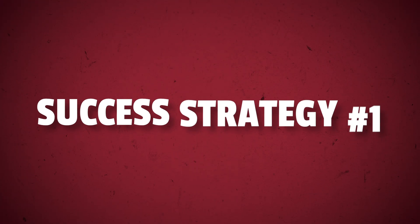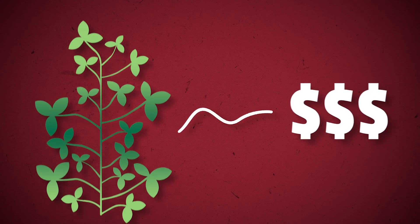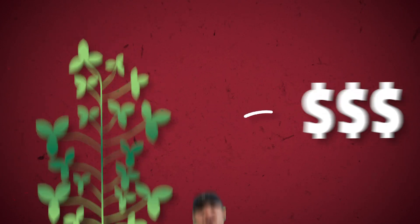Success strategy number one: fungicide at R3. We've seen this work time and time again in the PFR plots, and we've adapted it to the 125 bushel plot too. The only difference is we've also applied fungicide at the R1/R2 timeframe and again later at R4. The key with R3 is protecting the money nodes — nodes 6 through 13 — because two-thirds of the yield comes from the middle third of the soybean plant. By spraying both before and after R3, we maximize protection for the whole plant. Also, be sure to pair those fungicide applications with insecticide to get an even greater response.